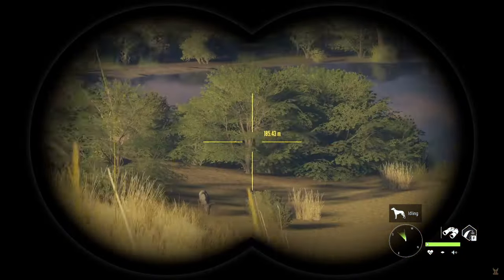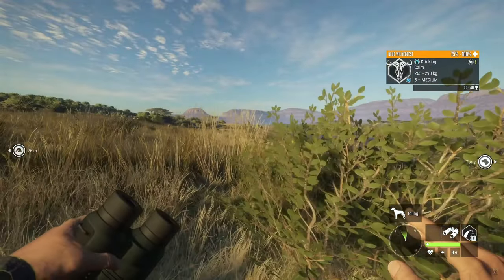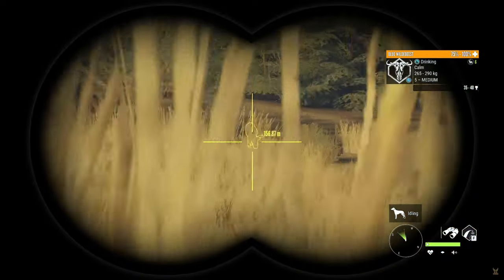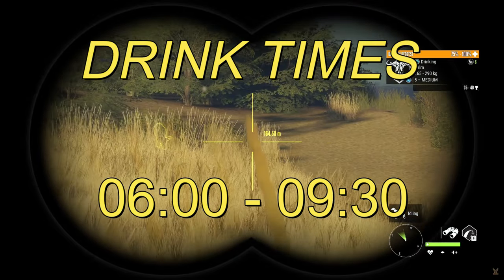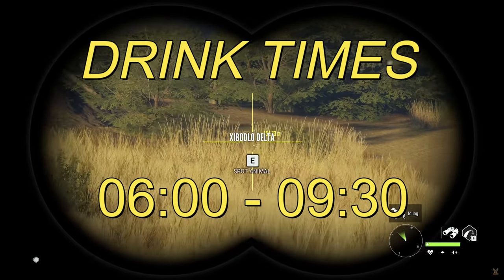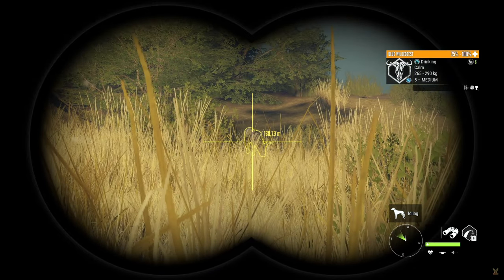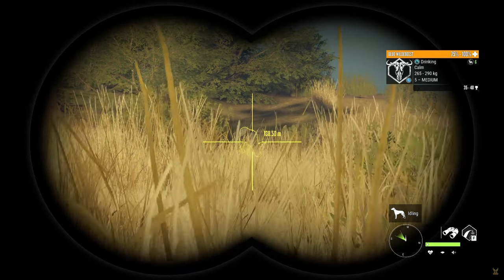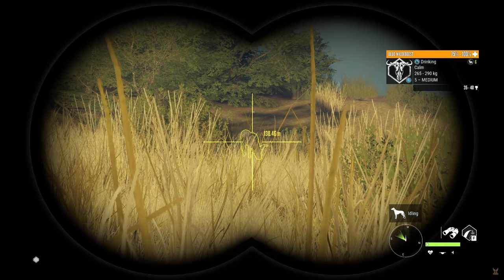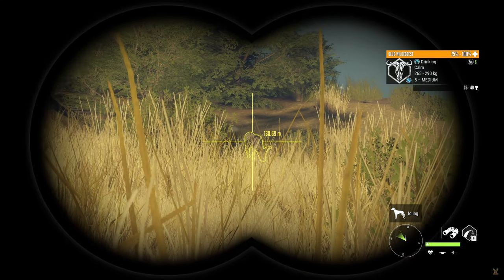If you're like the majority of people and hunt at lakes during drink times, then you're going to want to pay attention to this section. Blue Wildebeest drink between the hours of 6am and 9:30am. A little tip I have for you is to sleep in your bed until 6:31am before going on your hunt. This will ensure that most, if not all, of the animals have settled into their drink zones by the time you reach the lakes you're hunting. We'll go over these zones very shortly.